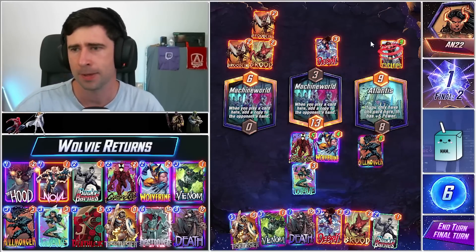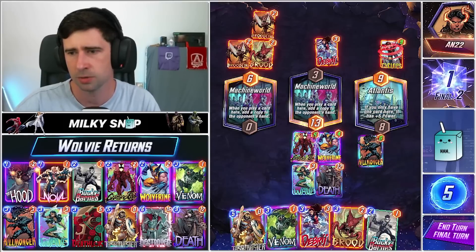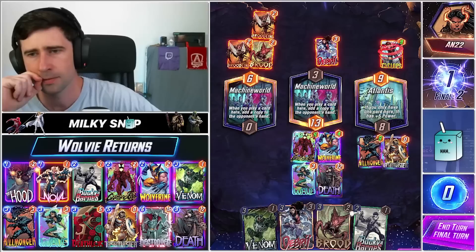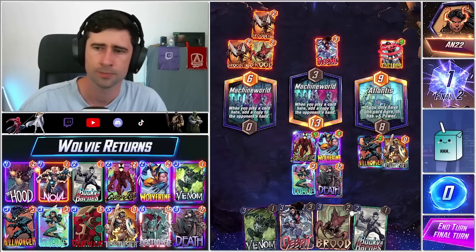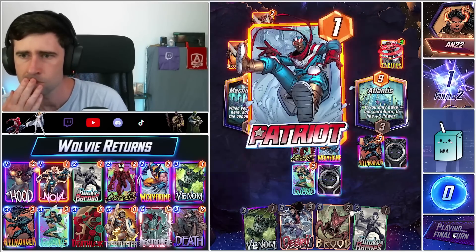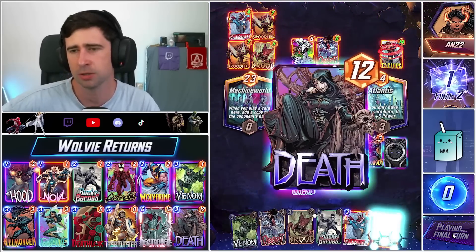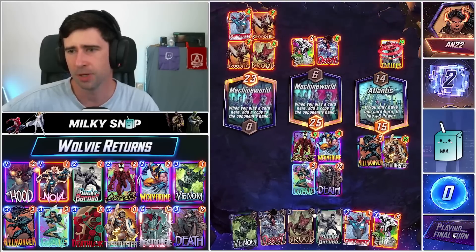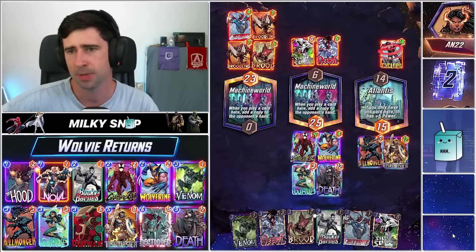It seems that way. We want to probably play into both of these so I think we just do these two. Silver Surfer over there is just too much I think. I don't think we need to spread power in both of these so let's do this. Oh it's Patriot Surfer — so he went hard into that Machine World location. So we wrapped this one up. Very nice — the Cyclops there will go pretty close but yeah he went hard.